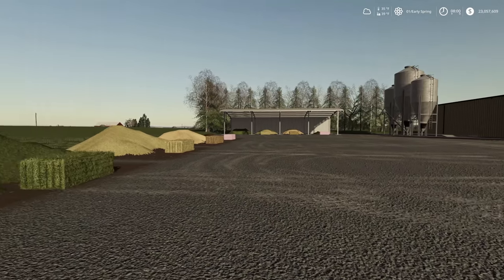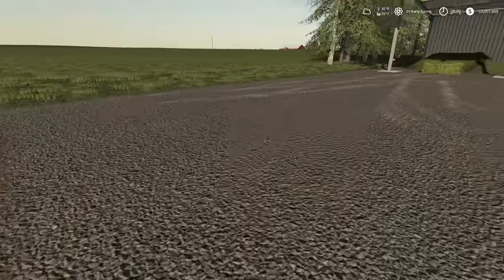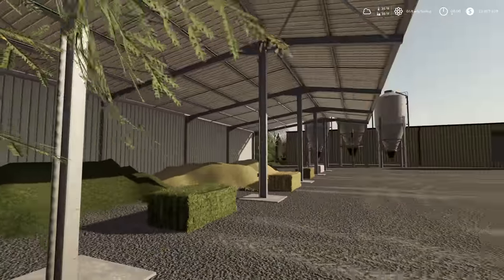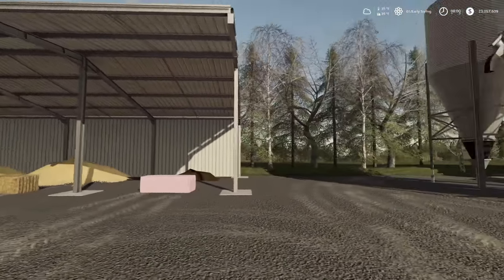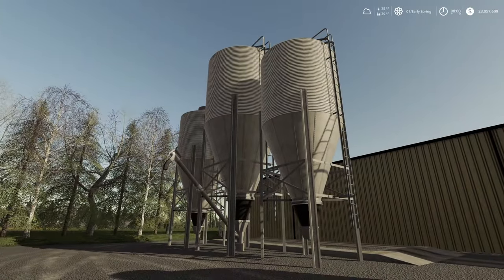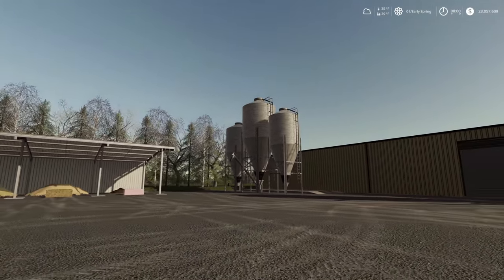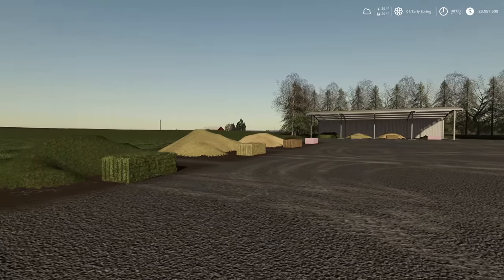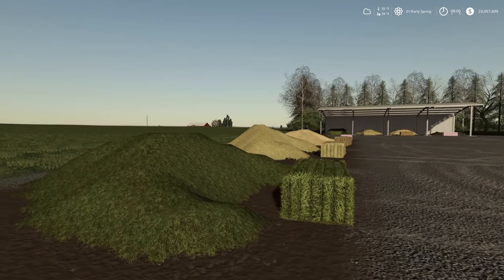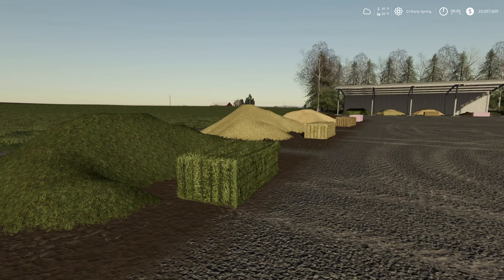We are all set up — grass with grass bale, hay with hay bale, straw with straw bale, and silage with wrapped silage bale on the outside. Exactly the same setup but under cover right here. I've double-checked these are good to go. In our silo I've also put 4,000 liters of each. You could probably assume the silo material isn't going anywhere, but we'll confirm. Now we're going to hang out and watch to see if anything drops down.